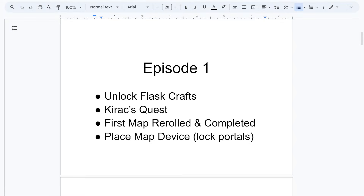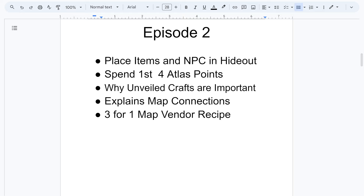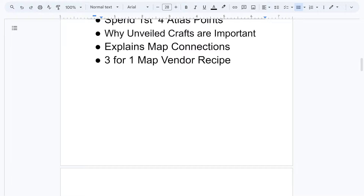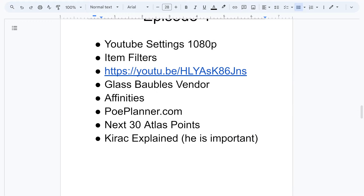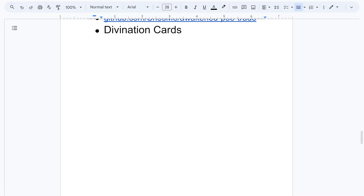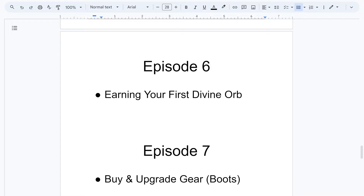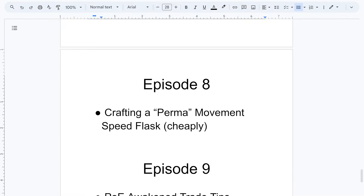You can always pause and read these if you want to go back and see if certain episodes contain things you want to learn about. Previous episodes covered map devices, curate quests, spending your first Atlas points, chaos recipe, how to get bulk sale selling done, item filters, PoE Awakened Trade and how to download it, earning your first divine, buying and upgrading gear, and crafting your first permanent movement speed flasks.